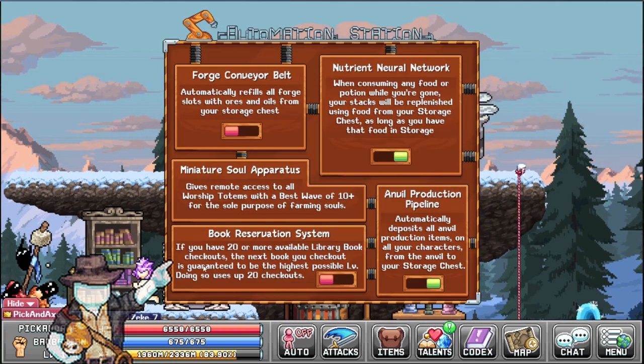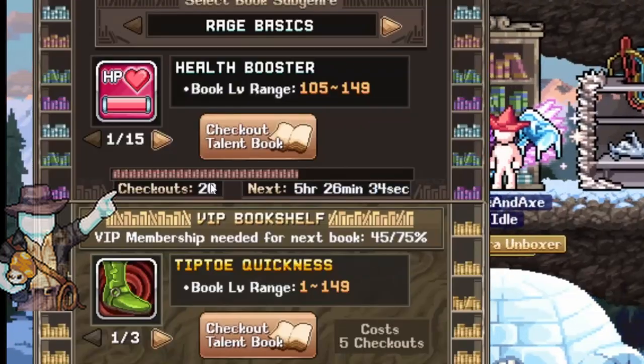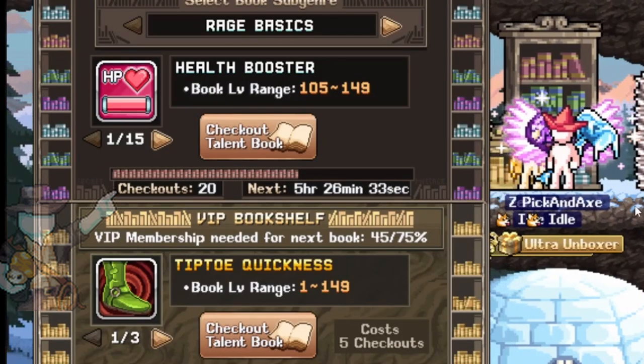The automation station has a book reservation system. If you have 20 or more available library book checkouts, the next book you check out is guaranteed to be the highest possible level. Doing so uses up 20 checkouts. Let's turn this on — because I have 20 books right now, this is a good time to use it.